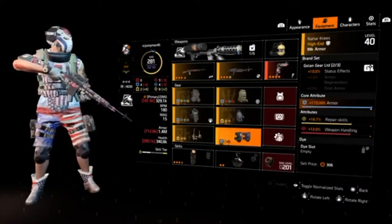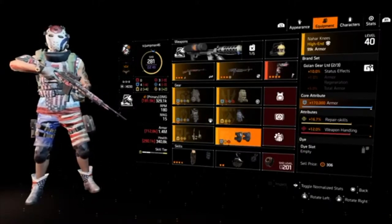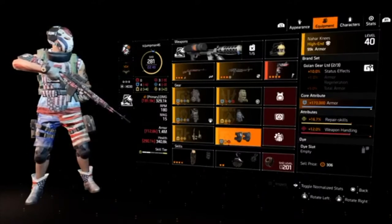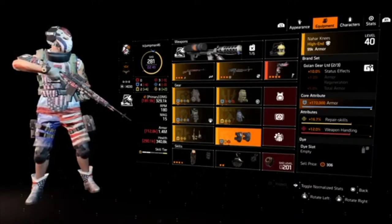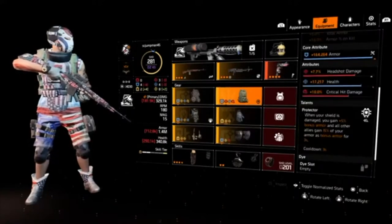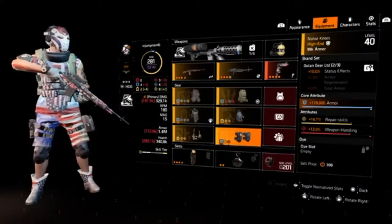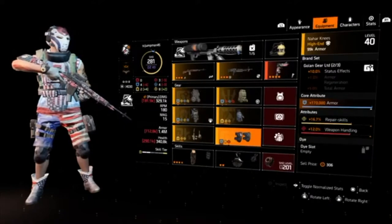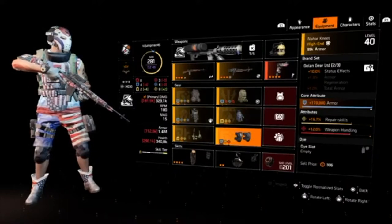Your whole goal if you're going to be tanky is to take as much as you can so the other seven can do the damage. The knee pads are another golden gear piece with max health and repair skills — I actually need to roll this into something else like skill haste. It came with max armor and gives me one percent armor regen. If I find another golden piece backpack, it would cap off the golden gear and give five percent more armor, so I've got 1.4 million armor and they're all getting 700k of that once I proc that shield.